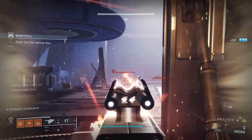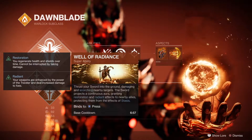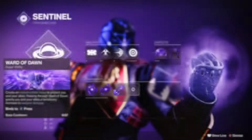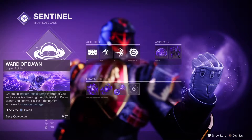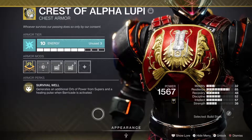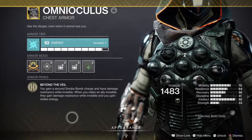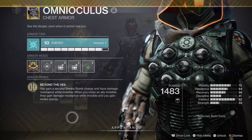Let's start with loadout suggestions. Warlocks with wells and Phoenix Protocol exotic for faster wells is a plus. Titans with bubbles and Crest of Alpha Lupi for more orbs dropping for faster supers for everyone. Hunters using tether with the Omnioculus for more damage resistance while invisibility for all is definitely the way to go.